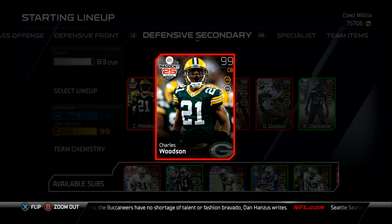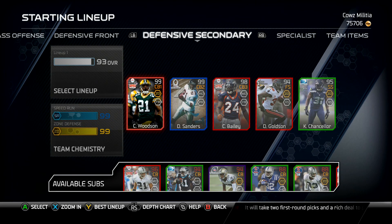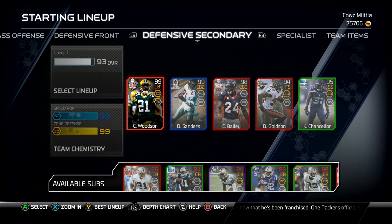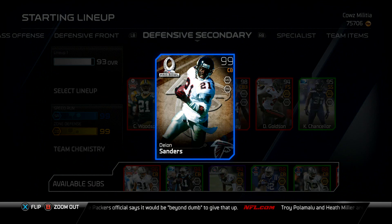This is my pride and joy — ball-hawking secondary doesn't even describe it. Charles Woodson 99: 95 play recognition, 95 press, 95 speed, 96 man coverage, 96 zone coverage, and great tackling. He got three picks in one game, and he will crash into the backfield and tackle running backs before they get going. His first game, the first two plays he tackled the running back before he could get going — he can tackle a whole lot better than his 71 or 72 tackle rating justifies.